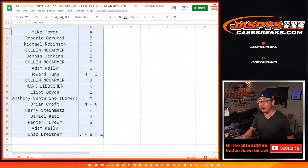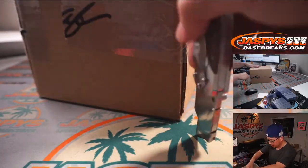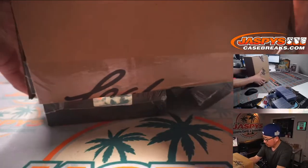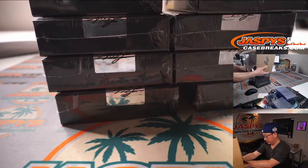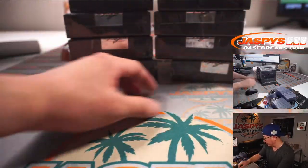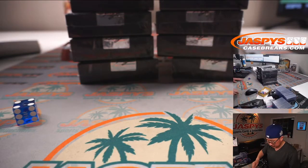Feel free to trade if you'd like. While you're thinking about trades, let's flip to the fresh case of 2021 Leaf Pro Set Sports and see which five boxes we're going to do. Five on the left side, five on the right side — we'll roll the die, one through three for the left, four through six for the right. And it's four.